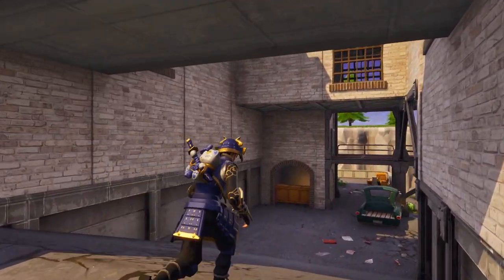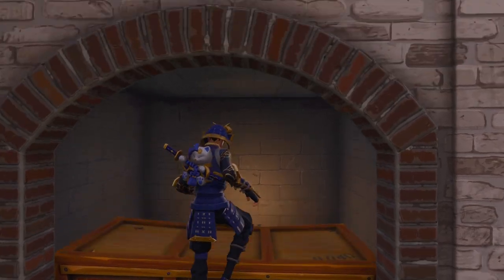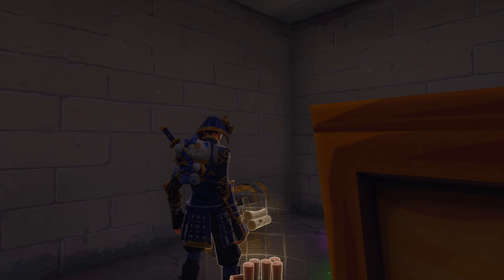Chest number eight is not too far off. Take the exit southwest of chest seven, take a right, jump down, and turn around. There is another chest hiding behind this wooden box.